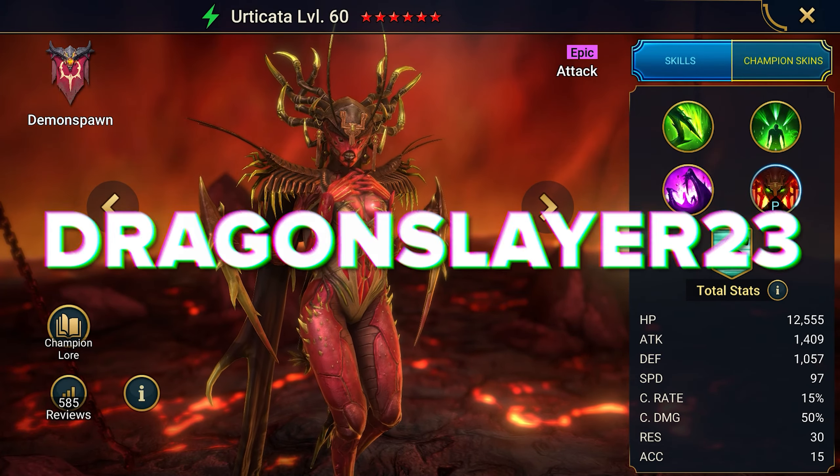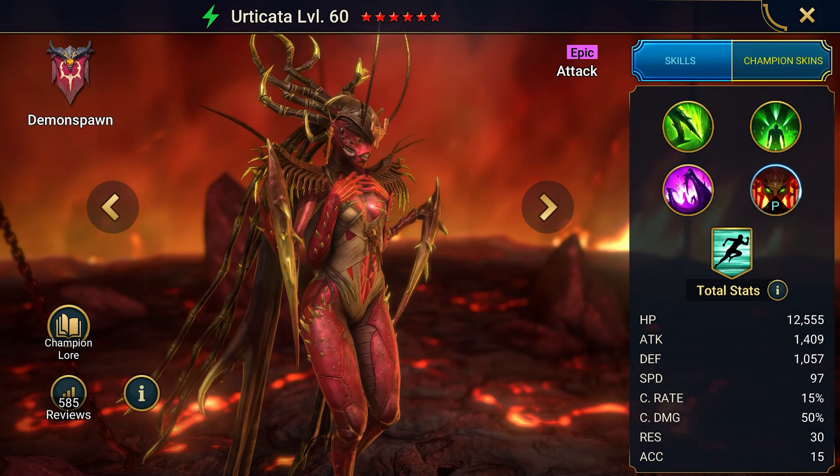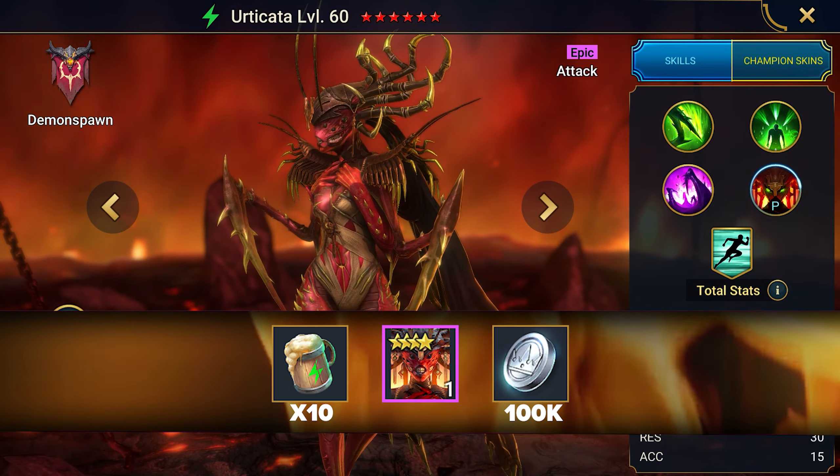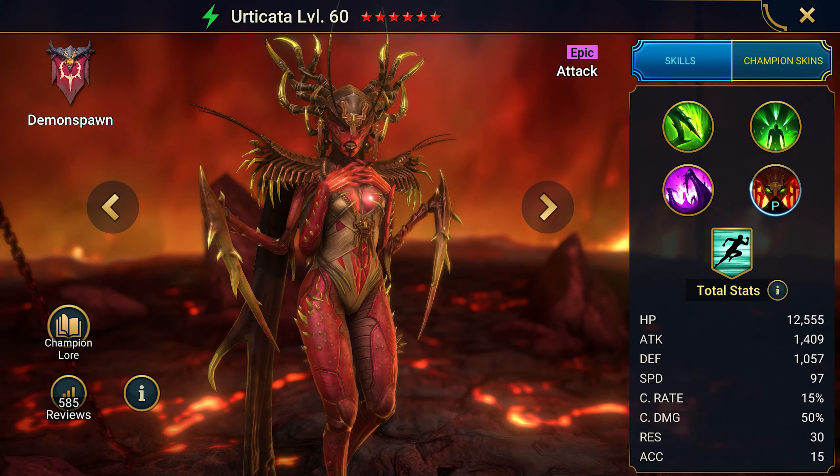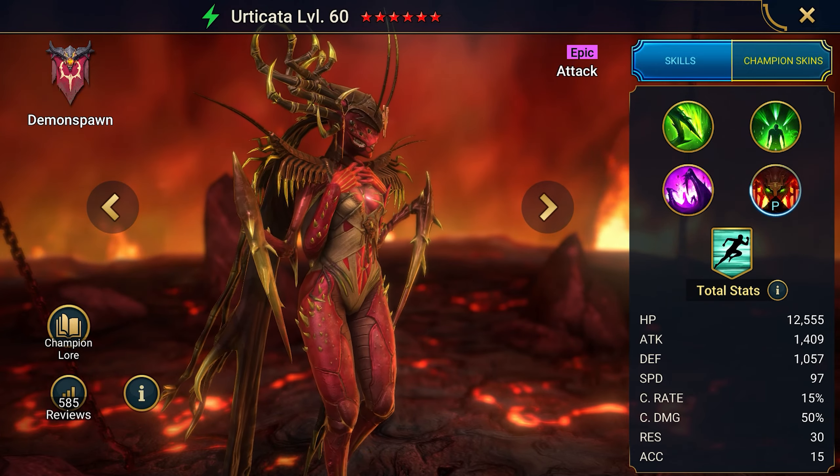Dragon Slayer 23 — if you love beetles, Erdikata will brighten up your weekdays. She inflicts damage with poisons and also weakens resistance to them. A good poisoner for a beginner if you don't have any alternatives.